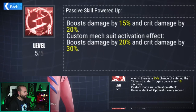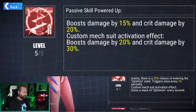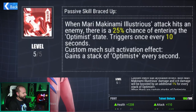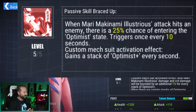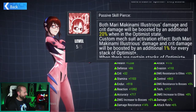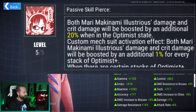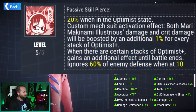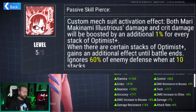Her next skill boosts damage by 15% and crit damage by 20%. Custom mech activation boosts damage by 20% and crit damage by 30%. Her third skill: when Mari's attack hits an enemy, there is a 25% chance of entering the Optimus state, triggering once every 10 seconds. The custom mech activation changes this so she gains a stack of Optimus Plus every second. Her fourth skill boosts both damage and crit damage by an additional 20% when in the Optimus state, and with custom mech activation, damage and crit damage are boosted by an additional 1% for every stack of Optimus Plus she has.